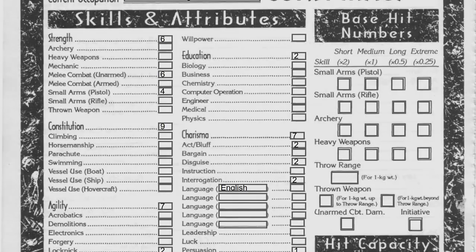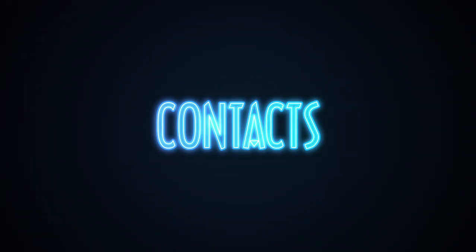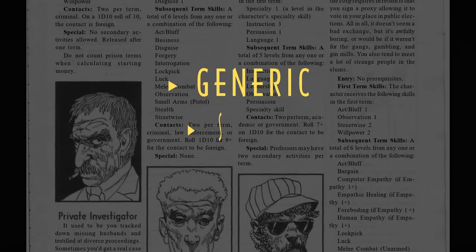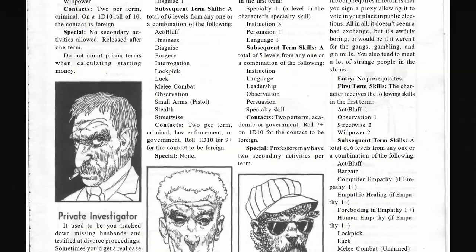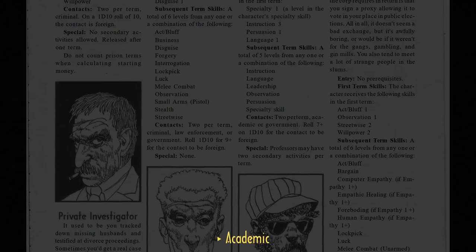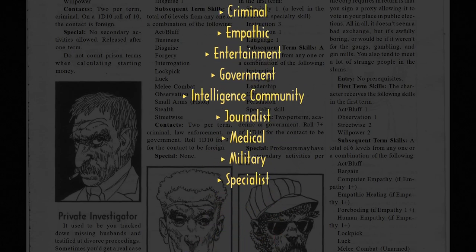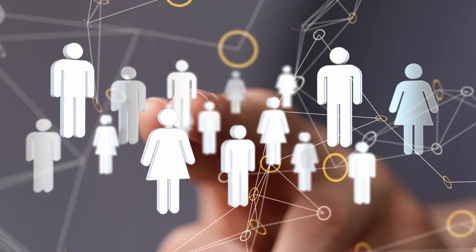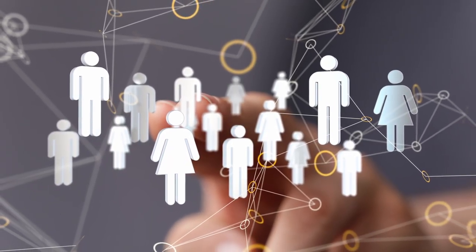Let's go to contacts. Each term the PC gets a certain number and type of contact. There are three different types: generic, solid, and specialist. Generic contacts are those received during character generation — there are 12 different categories and these are general categories. If you want to get more specific with a contact, as far as details, then that would mean you are going to change them into a solid contact. Technically there are three different types of solid contacts. Solid contacts are those that a PC knows and knows where they are — they know details about them.